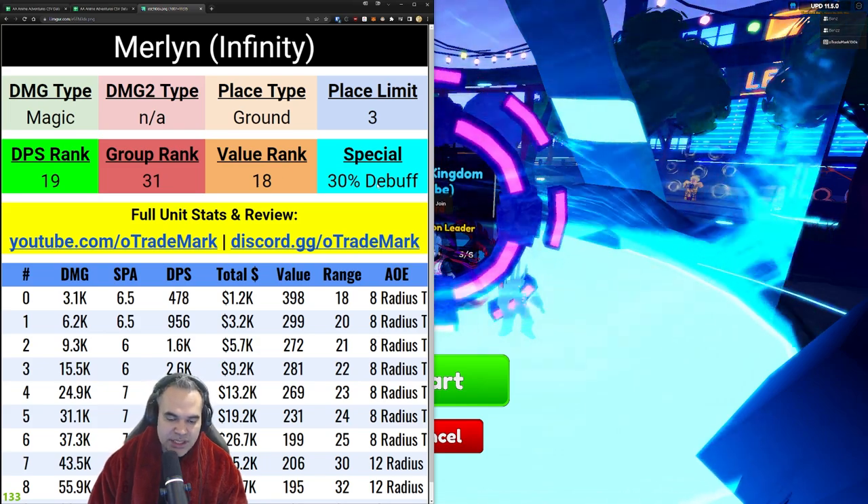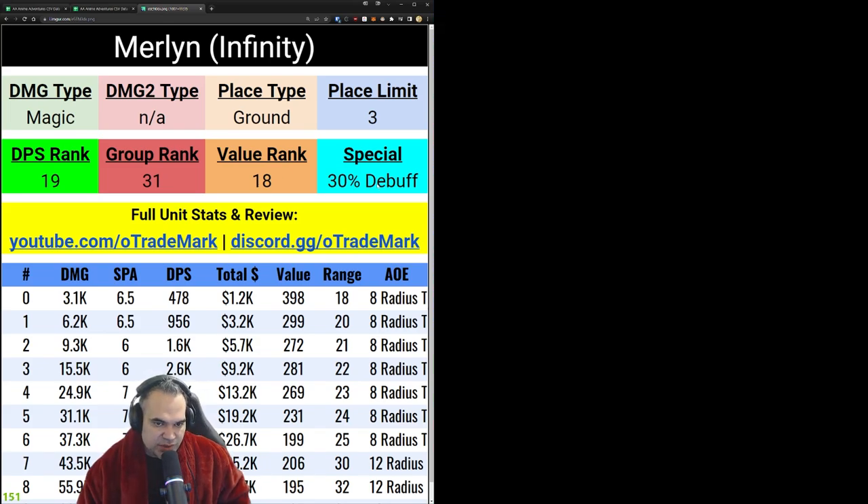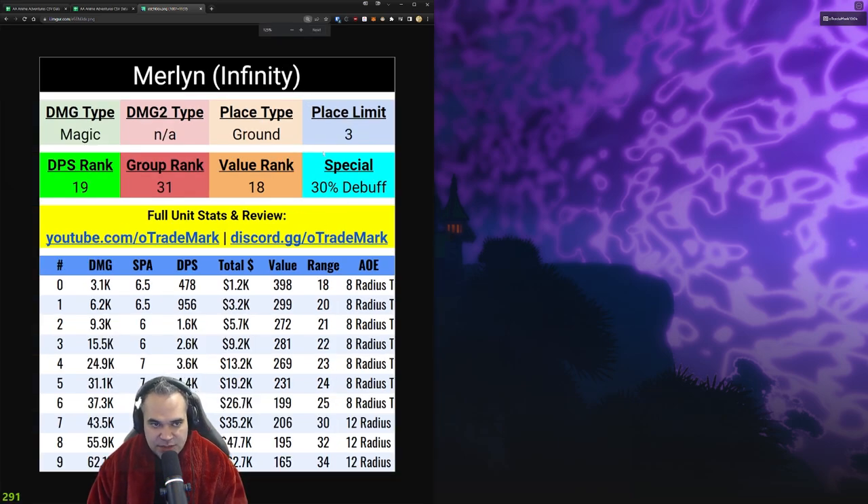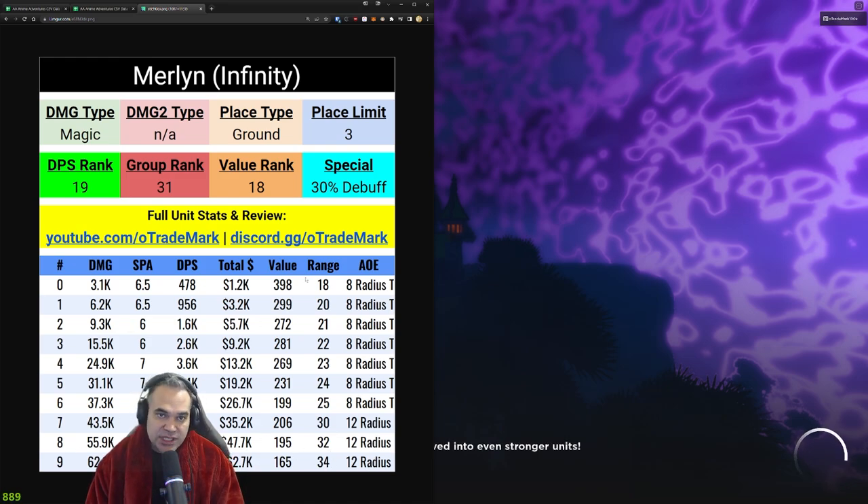That is huge. She's an amazing support unit — all your other units on the board are going to be dealing 30% more damage to enemies. I believe she's going to be a meta support character. She's basically Megami but with better DPS stats. She has a 12-radius AOE and 34 range at max upgrade. Looks pretty good.